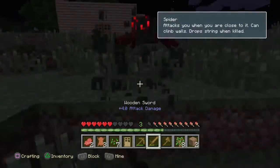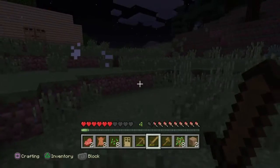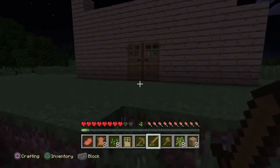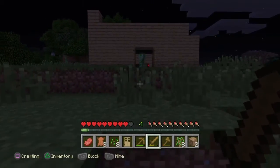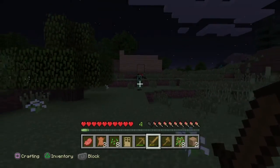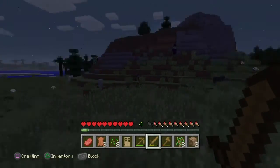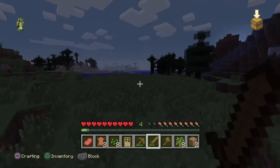Dodging arrows and trying to eat — and there's a spider too! Please mobs, leave me alone. We got away from those, but we still have to deal with that creeper and that spider. Come on creeper, come over here! There we go — the spider is chasing us now. I thought I wasn't going to get away without it blowing up, and there's a skeleton too — gotta get away!